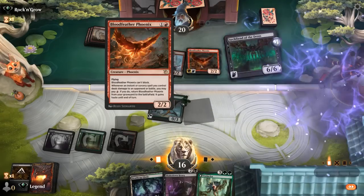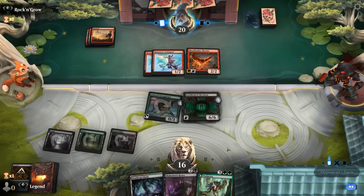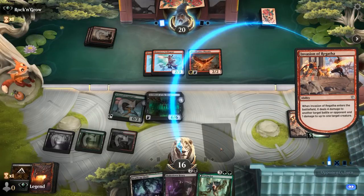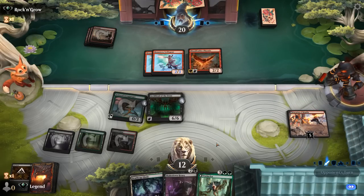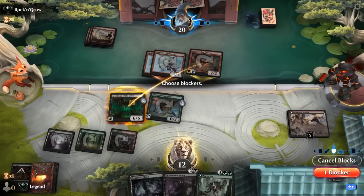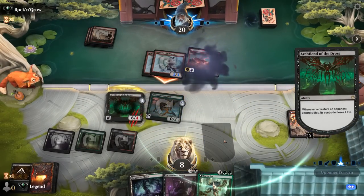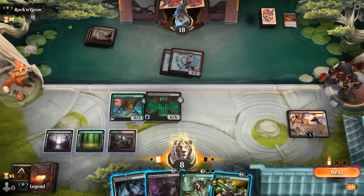Scrabgorger is also a way of exiling a Phoenix so it doesn't come back. Opponent's playing Bloodfeather but also running the battles package — there's Invasion of Ragatha dealing 4 damage. Archfiend can block all day long. This is about as good as it gets against red aggro: turn 1 Cut Down, turn 2 Scrabgorger, turn 3 Archfiend. We take out the Phoenix. Although we were on the draw, the red deck can still easily steal a game.